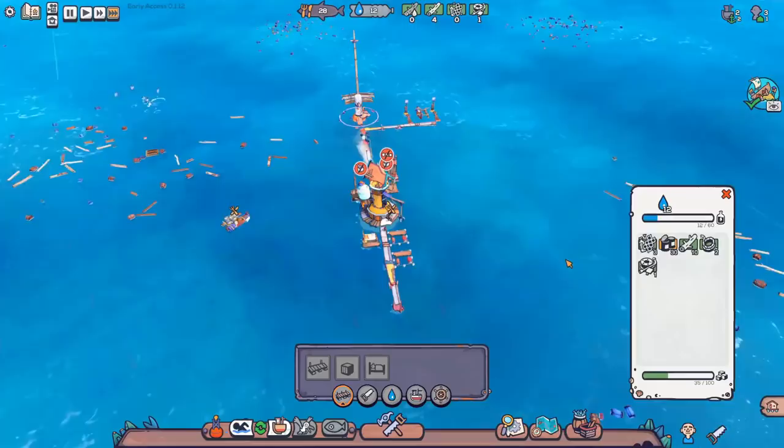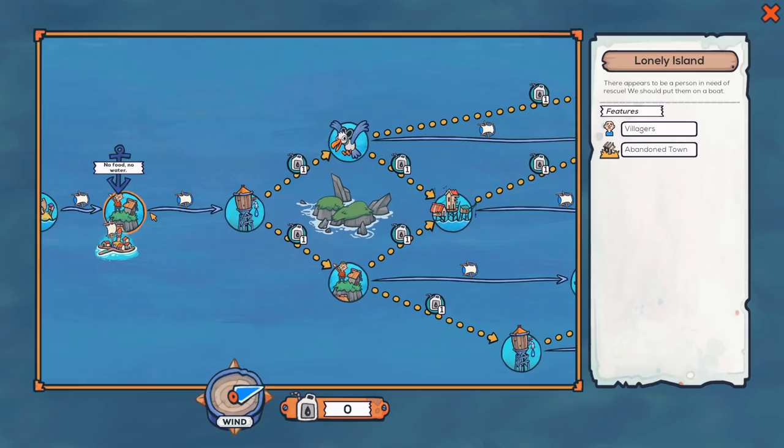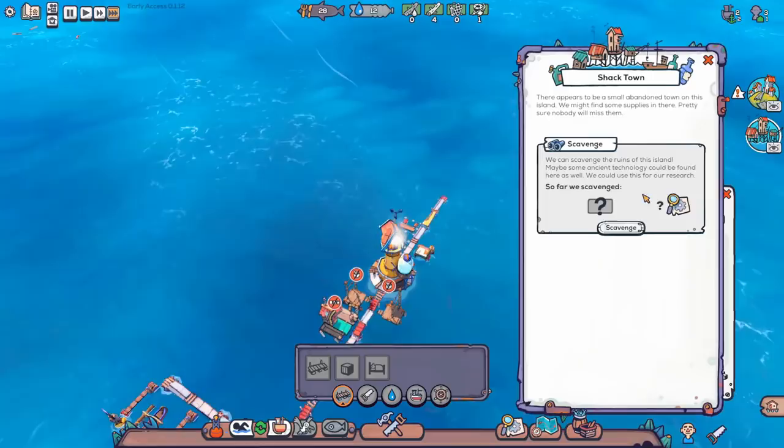I'm just going to stick down some beds before I head off. That is three beds built. I think we're good to go. We'll head out now before we start to get any lower on water. We're on a time constraint here. We'll go along and — oh, no food, no water. Yeah, it's called no food, no water for a reason, this town.